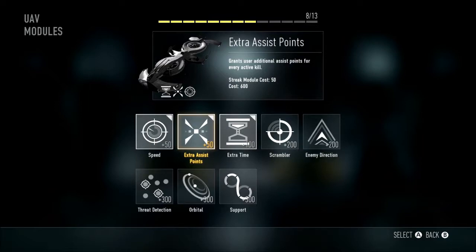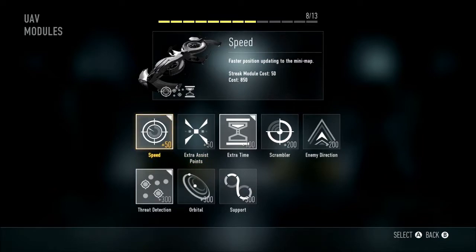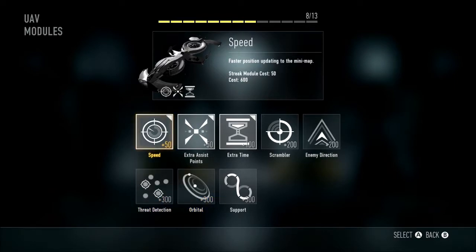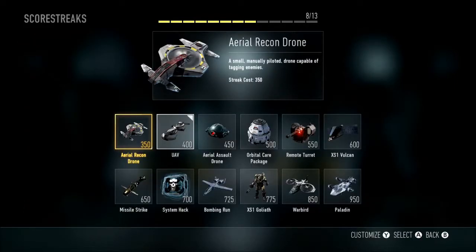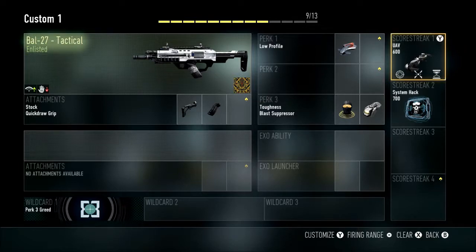You could go with Threat Detection as well. Extra Assist Points helps you chain your streaks so you can get UAVs over and over again — use Support if you need it. System Hack is another great way to get experience. UAV has a very good purpose because it allows you to see enemies a lot easier. It's not only very good but it also lets you accumulate experience, especially with Extra Assist Points. System Hack is still good for the experience aspect, though I don't think it's quite as useful as UAV.